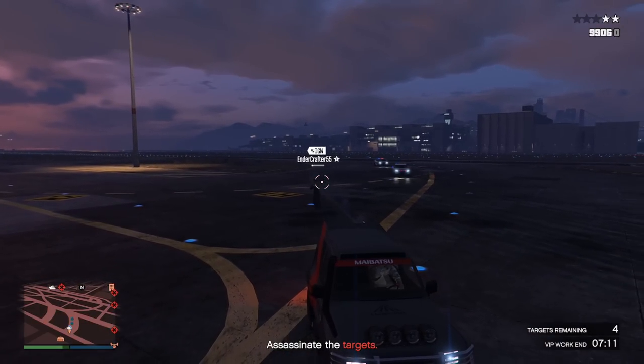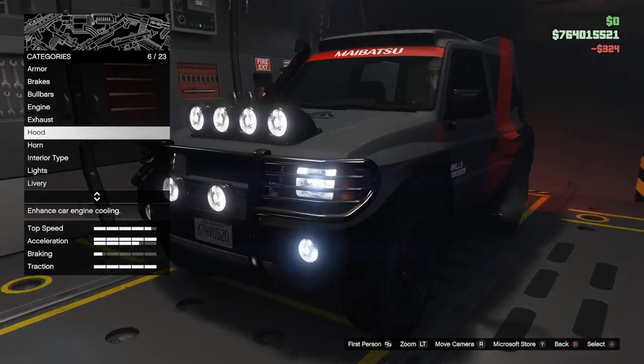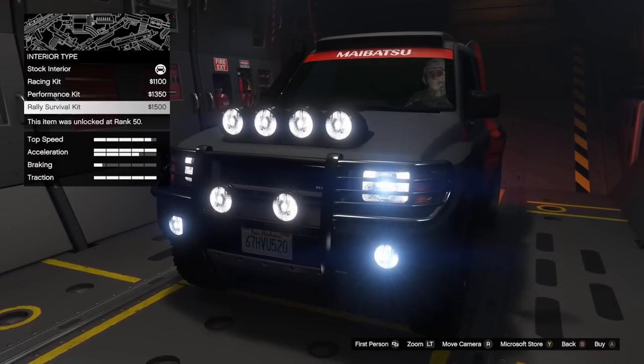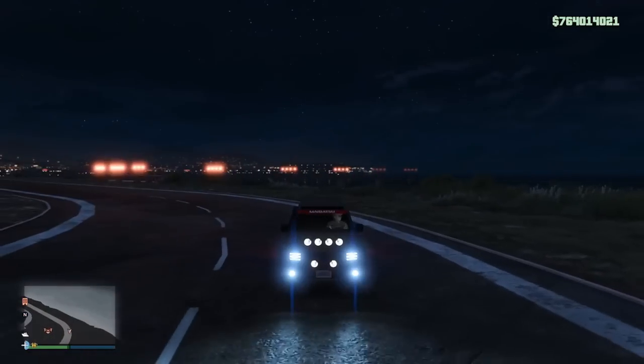I know many of you are probably wondering how you're able to use weapons from this vehicle, because you can't on yours. Well, you need to go ahead and remove the interior option you have on and switch it back to the stock one. Every other interior disables the drive-by weapons for some reason — not sure if that's intentional or not, but I'm leaning more towards no.